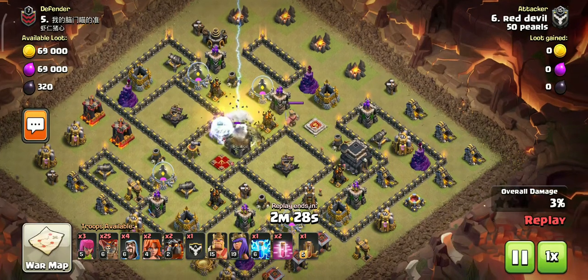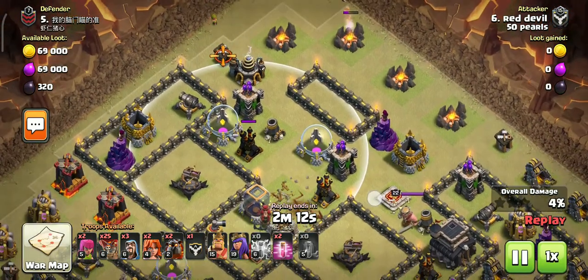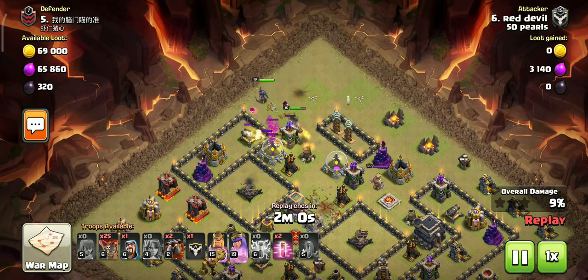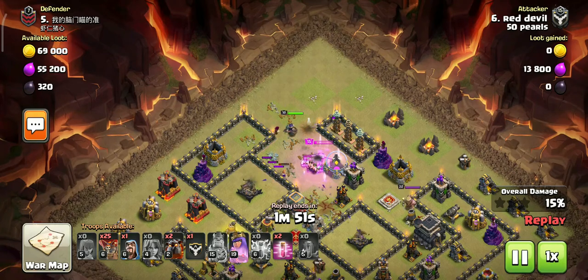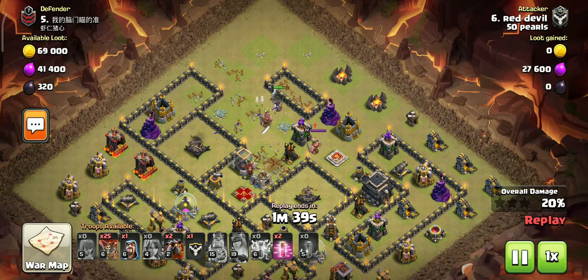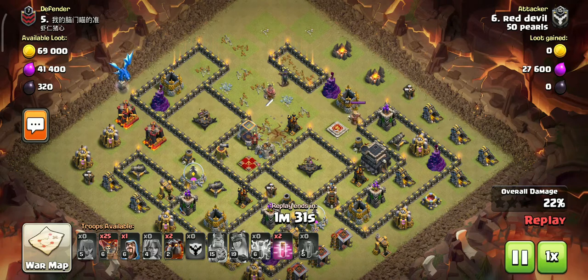I have the CC and the air sweeper covered. The attack is perfect. The CC has good value. You can remove the attack troops. The queen is level 19 and the king is level 15, so if you have king and queen at level 25, this attack is even better.